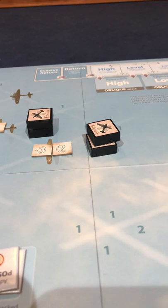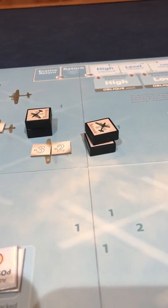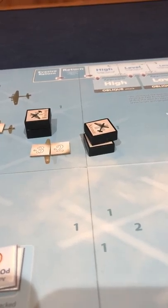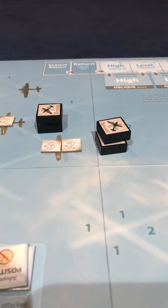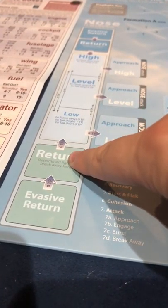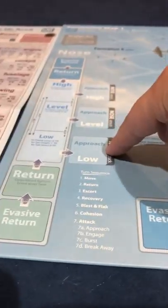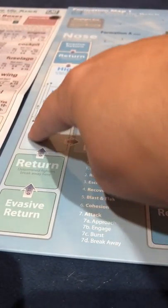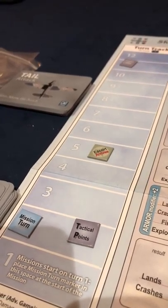Determined mode - I'll use 'direct' and 'determined' interchangeably - means fighters are going in for the kill. There are theoretically more chances for a hit in determined mode. Also, when you return after the attack, determined fighters go to a closer return box and can get back into position for another attack quicker, whereas evasive fighters take longer to regroup.